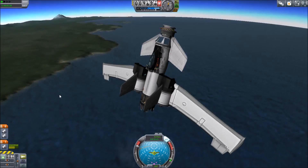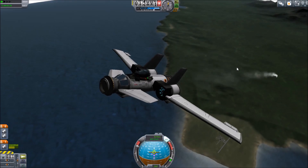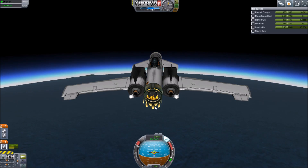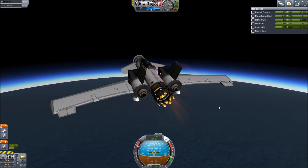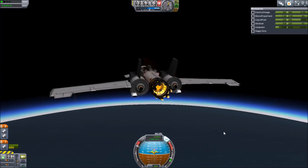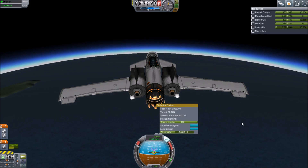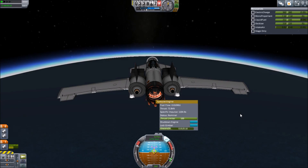So this is a non-air-hogging SSTO — there are only 2 ram intakes on the whole thing. I know, it's a miracle. Once it gets into orbit, it has about 1000 m/s of delta-V, which is plenty to do any intercept maneuvers and to aim right when I come back down to land at KSC so I can get 100% value on recoverable materials and refuel the ship.